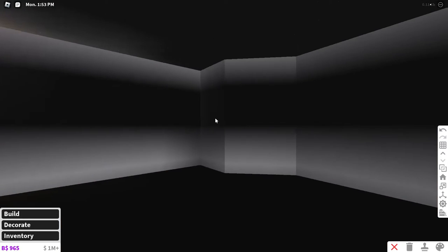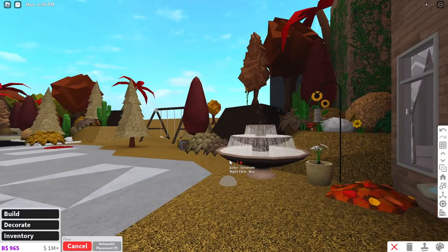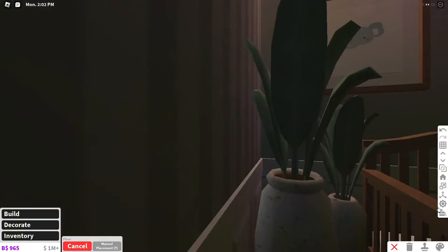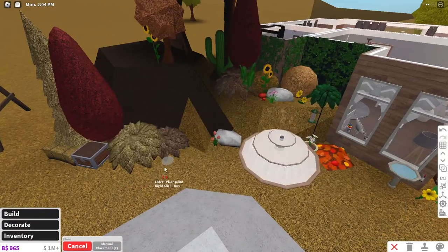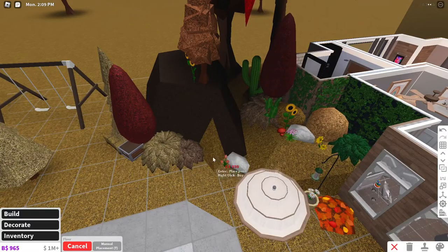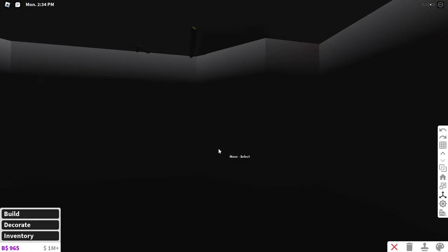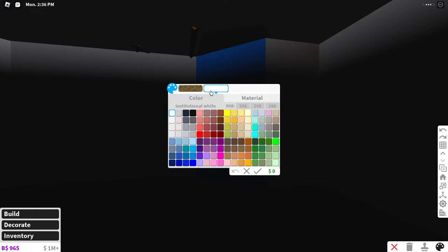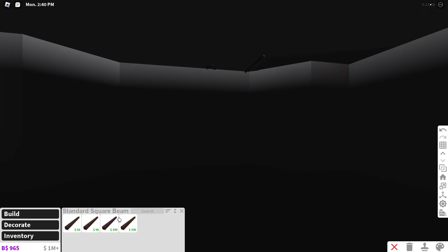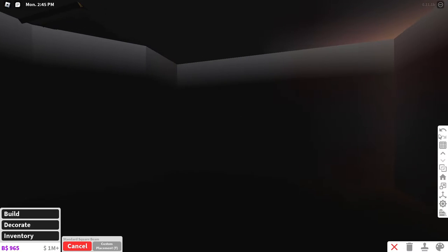First things first, I want to start by bringing this up. I don't know where that is coming from. Where this roof is, I want to basically add a floor over here — that's just trial and error. What I want to do is add some beams to this room, which I think will make a great addition to this kind of place. We're going to take our structural items and do these standard square beams. Let me see what the regular standard square beam looks like versus the other one.